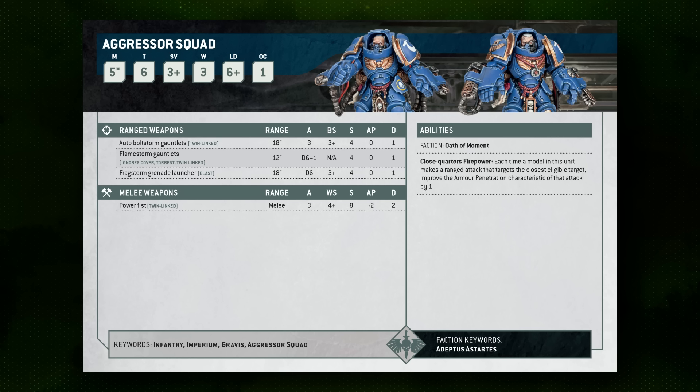You basically have the option to take either a very good overwatch weapon — a D6+1 damage torrent weapon that automatically hits and ignores cover — or a longer-ranged, higher-volume weapon that's better against larger hordes. We're going to focus on the Auto Bolt Storm Gauntlet and Frag Storm Grenade Launcher composition because it can force more shots out of the unit and has very useful synergies with hit roll modifiers. The Flamestorm Gauntlets don't roll to hit, so they don't get any synergy with things like lethal hits or sustained hits.